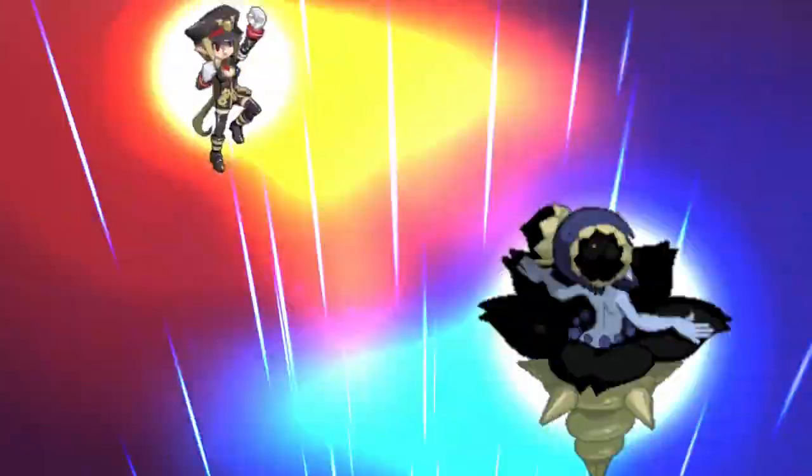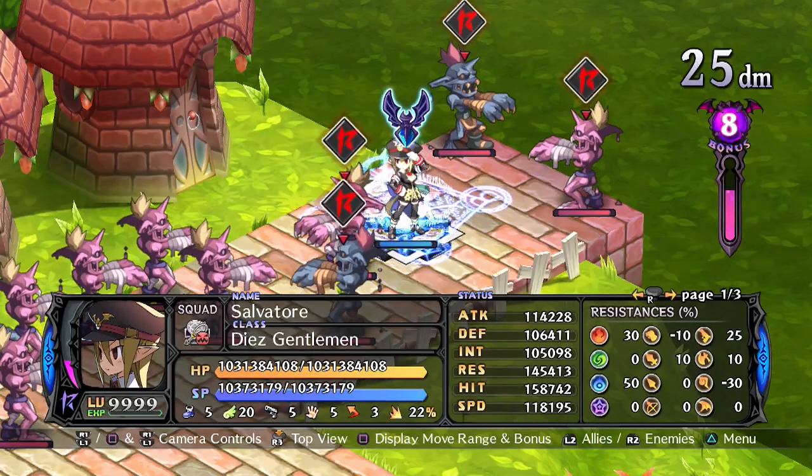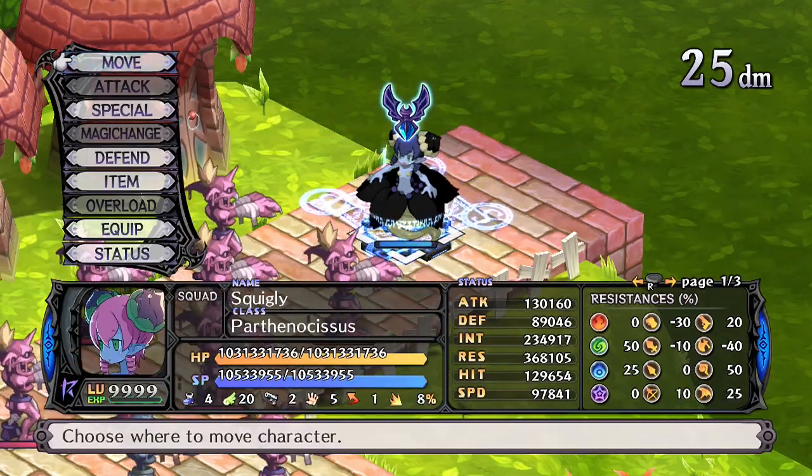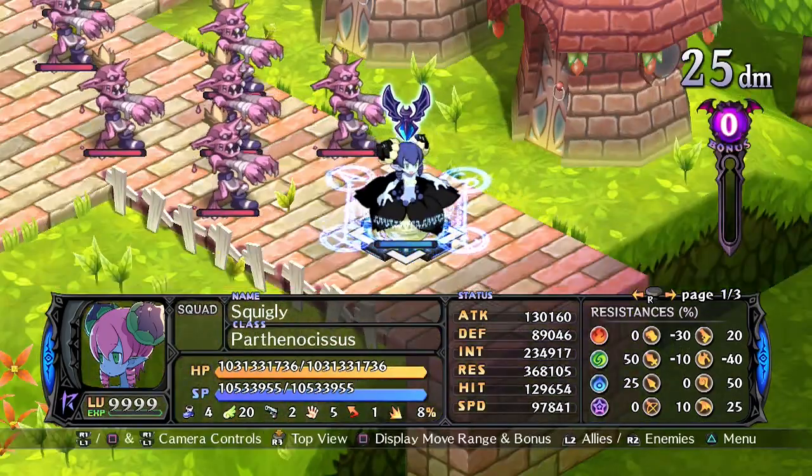Their unique evility is Sweet Aroma, which causes all allies within two panels to recover 20% of their health at the end of the turn. It makes sense then that the Flora Beast wants to be out in the thick of battle, but a less than stellar HP and defense make this something I would be cautious about.